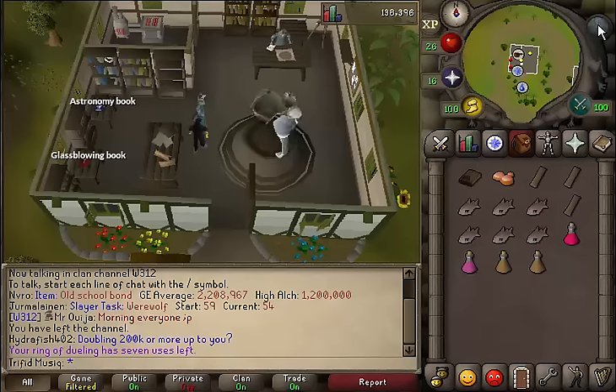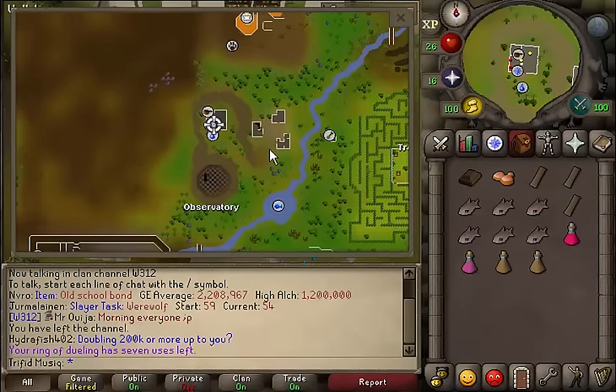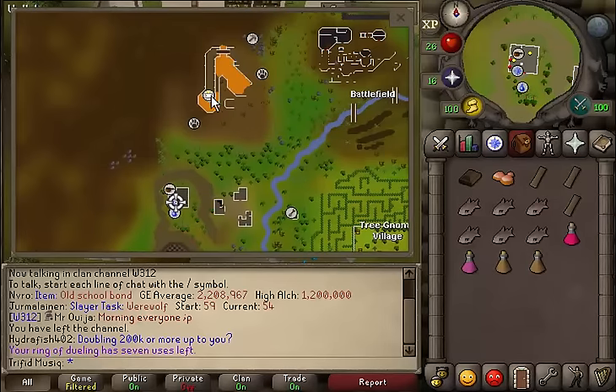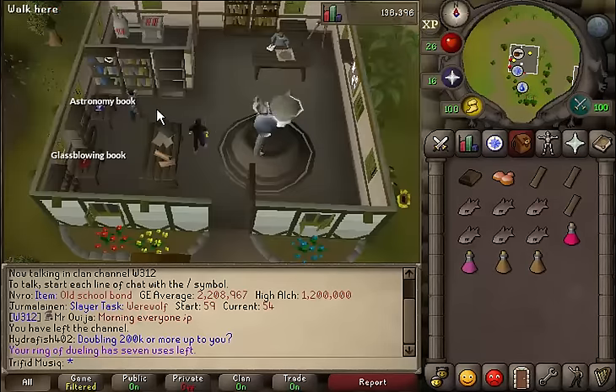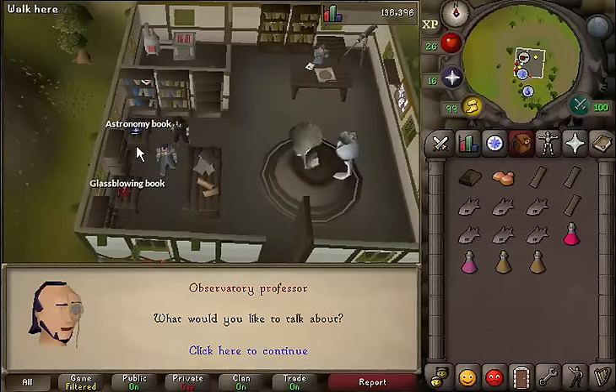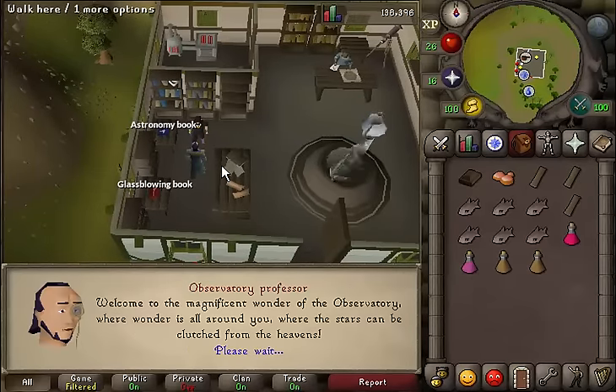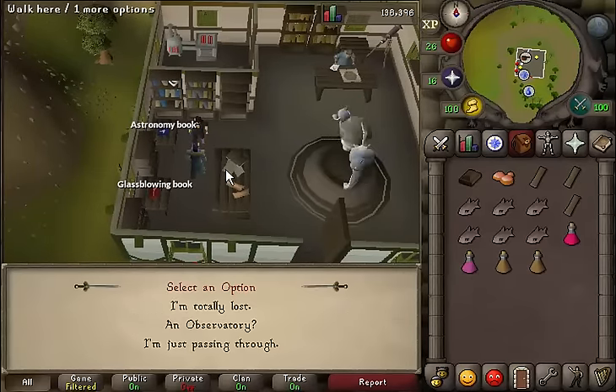Where to start this quest? Right here in the building just north of the observatory, which is located north of Castle Wars and south of the Red Salamanders. Here you should find the observatory professor - talk to him. Select the first option, observatory quest, then the second option, an observatory.